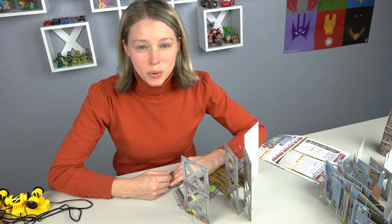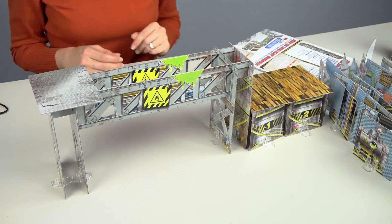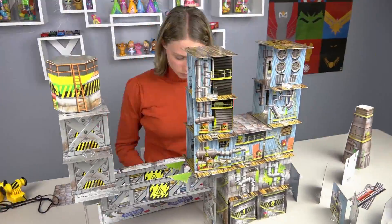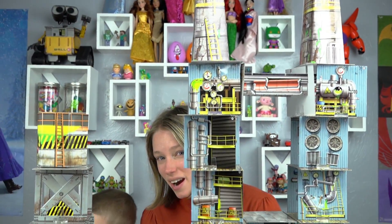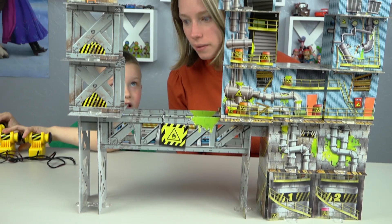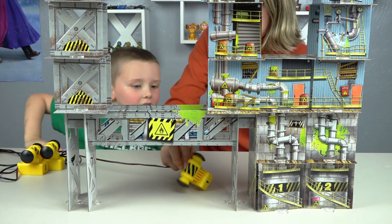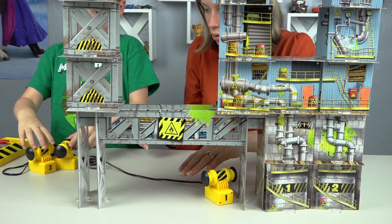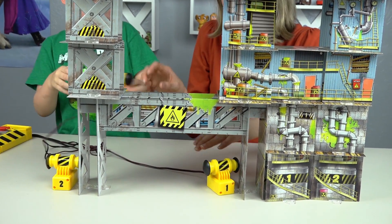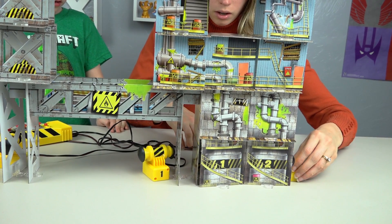Now for the ultimate challenge — the triple blast warehouse. We got this big nasty warehouse built, now we need to knock it down. The challenge is you gotta knock the whole tower down without anything standing anymore. So where do you want to put detonator one? Number two? And where's number three gonna go? Let's put it inside the building. You ready to detonate?